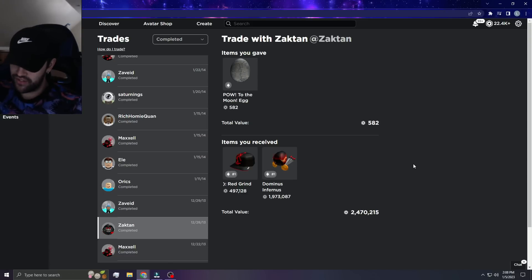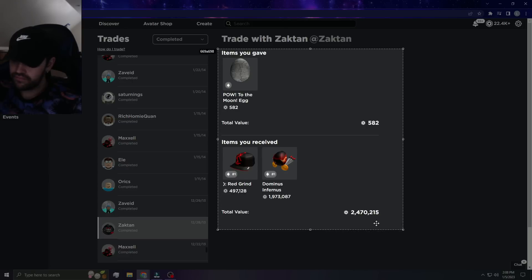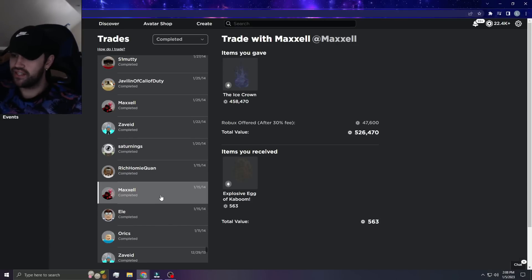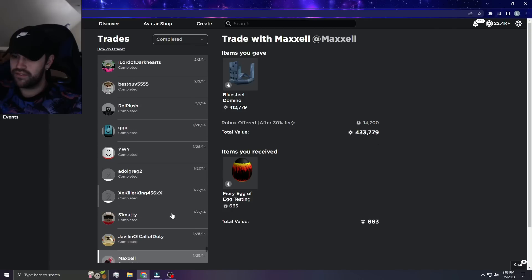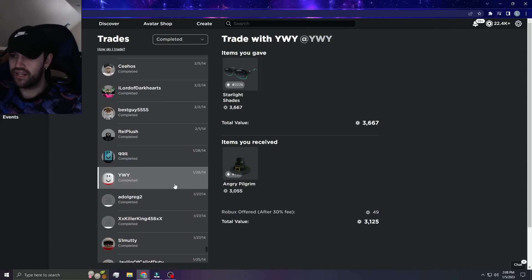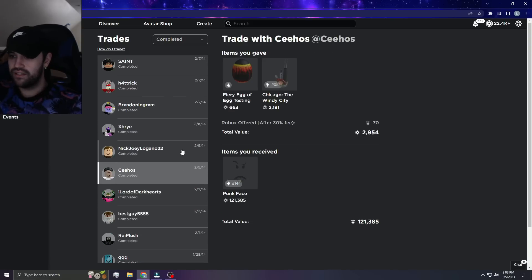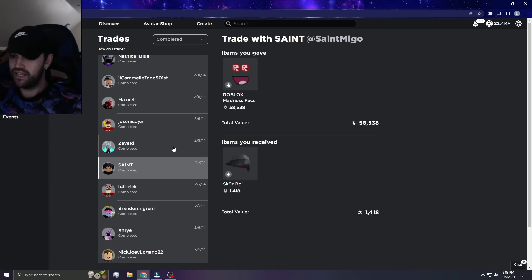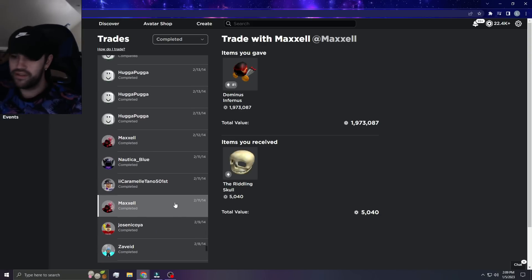Then he gave me back the Infernus and the Red Grind. I actually have to take a screenshot of this too. I tried to use RoPro and it actually lagged out and wouldn't load up the trades — it's really hard to get the value and have it go back this far in the trades for some reason, I don't know why. It's really, really annoying.